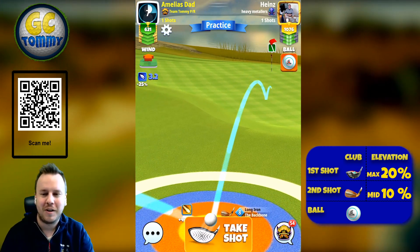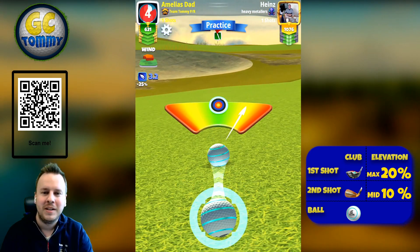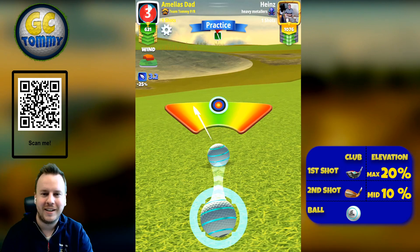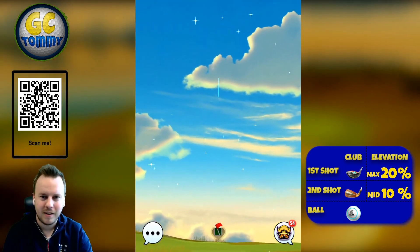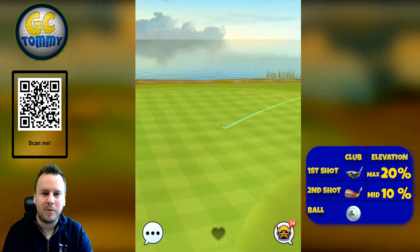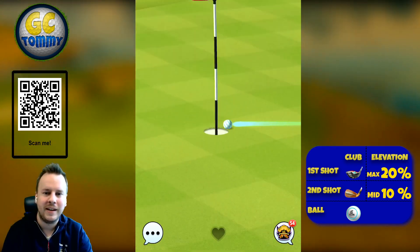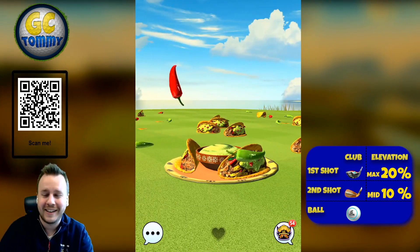True club distance — somewhere between medium and maximum distance — with 10% elevation, hit perfect and you'll have a good chance for a drop. It bounces nicely on the fairway up towards the pin and we get it there — not dead center but still a drop, and that's all that counts.